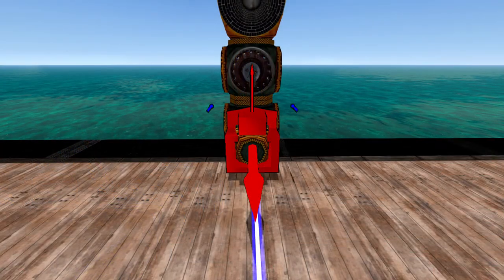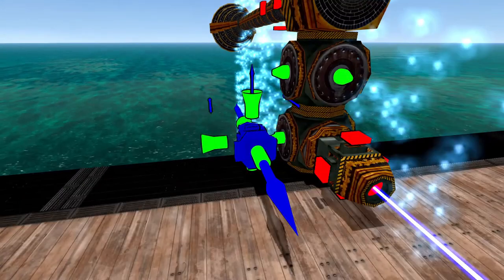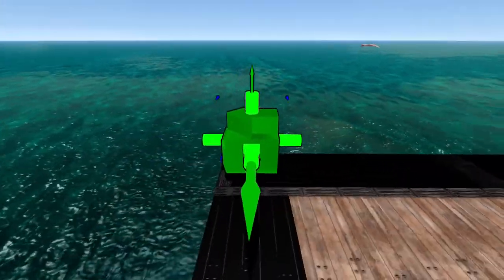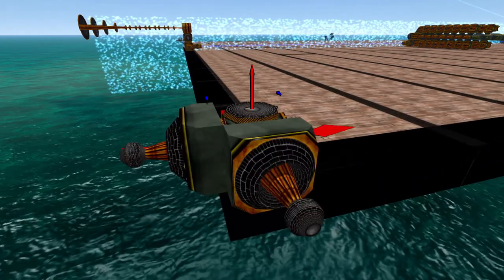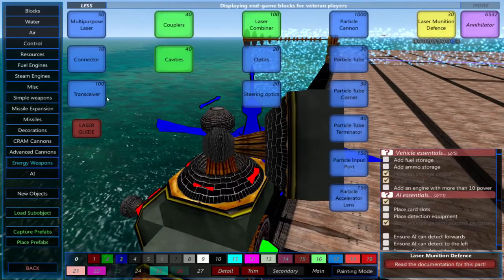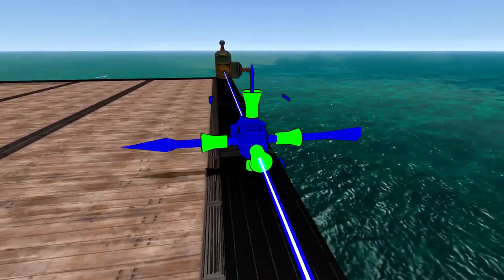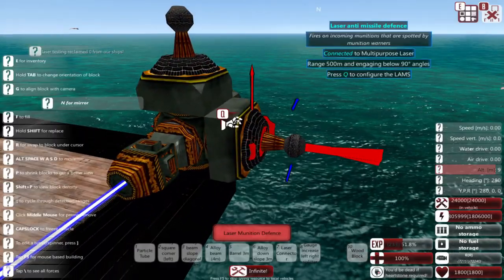To make a laser anti-munition system, or LAMS, you'll need to place the laser munition defense block. These have a 180-degree field of view, so make sure they can see what you want them to shoot at. These are treated as combiners, so the laser damage is divided between them — try to place as few as possible. I'd recommend that the laser you use for these do at least 250 damage per munition defense block and have a minimum AP value of 10. A laser below this damage will have a hard time shooting down multiple incoming shells and missiles.